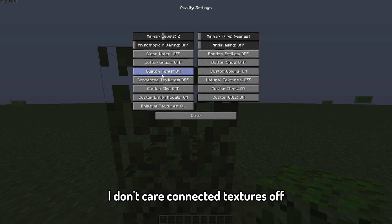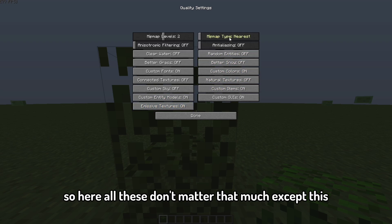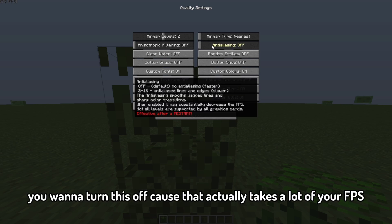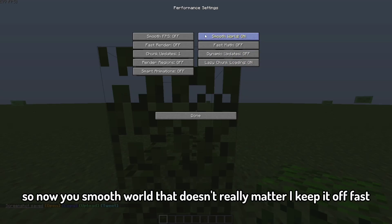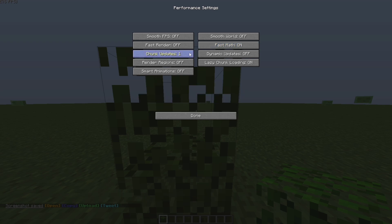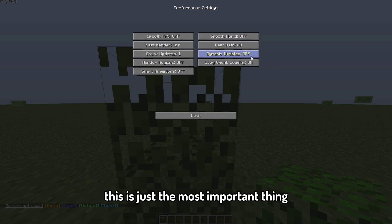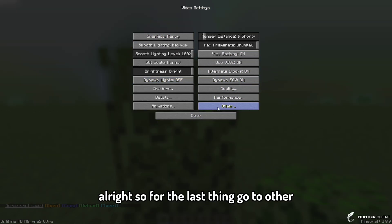Custom fonts on. Connected textures off — these don't really matter, keep them on if you want. There's one setting you want to turn off because it takes a lot of FPS, so make sure you turn that off. For performance: Smooth World doesn't really matter, keep it off. Fast Render off. Fast Math actually increases your FPS so turn that on. Chunk updates don't really matter. Turn everything off except Fast Math.